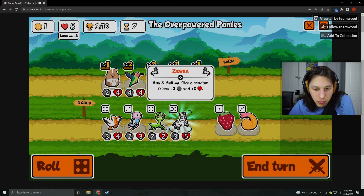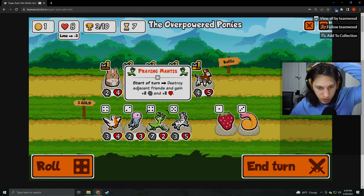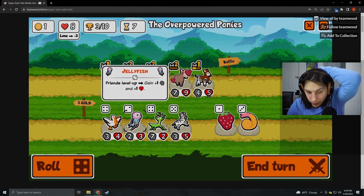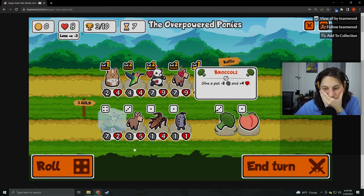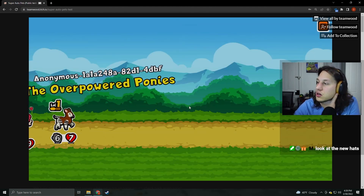We got another Donkey. Buy and sell: give a random friend. This is literally just a better shrimp. Start of turn: destroy adjacent friends and gain plus two, plus two. There's so much you can do with this pack. I'm going to save this. I can still roll one more time. I don't really need another Donkey — I think I'm good. I think I can pray a mantis something here.